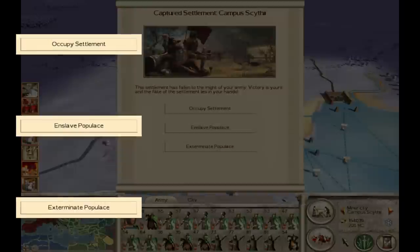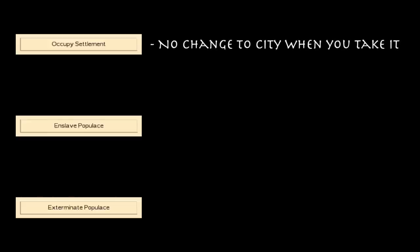We're going to start with Occupy Settlement. Occupy doesn't do that much — you're really doing nothing to the city. You're taking the city into your empire the way it currently is, not doing anything to the population. You're taking it with its full population, and it's going to become part of your empire on the campaign map.